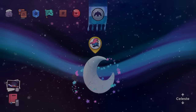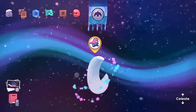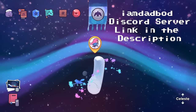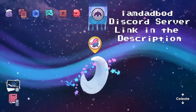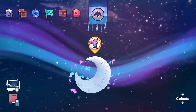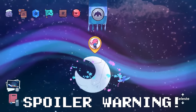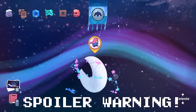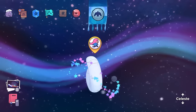Good evening everybody, I am Dad Bod. Tonight we have been getting super heavy into Celeste Chapter 9. My friends and I on the official I Am Dad Bod Discord server — links in the description — have been looking for all the neat hidden things and Easter eggs. Spoiler warning: if you don't want to see what's about to happen, pop this video in your watch later section, but if you're cool with it, let's rock and roll.